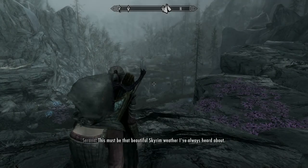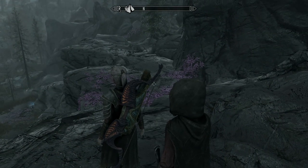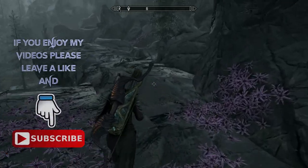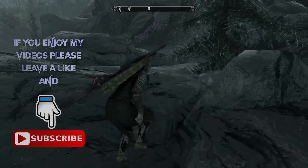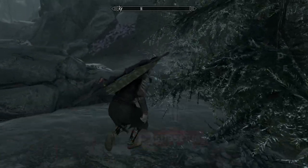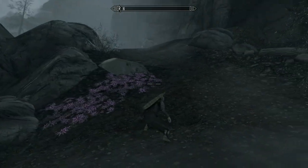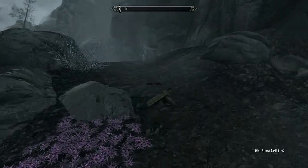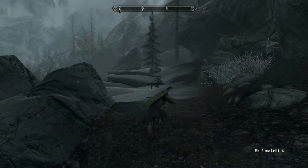Hey, how's it going and welcome back to the channel — Skyrim and the Dawnguard DLC playthrough. We found Darkfall Cave, the Aureal Shrine, and managed to survive Darkfall Passage, which has brought us to Forgotten Vale where we'll have to fill the Initiate's Ewer from the remaining four Way Shrines dotted around the valley. Let's crack on.